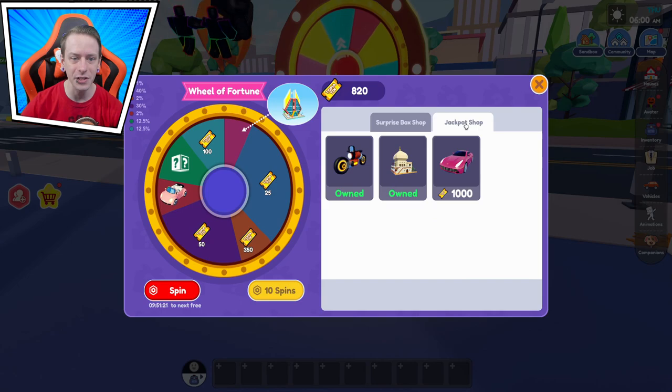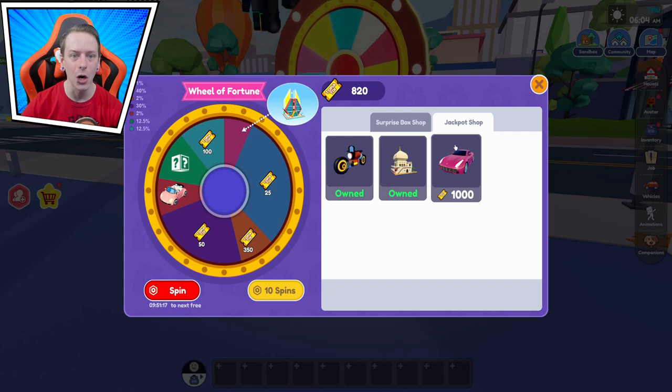I could spend the money right here to buy more, but we also have the jackpot shop. Oh wait, that is awesome! So if you save up the tickets you can actually buy one of these. That is really cool. I'm glad they added that in — for future things, when they add new things in they get rid of the old and you can buy the old stuff. Pretty awesome.